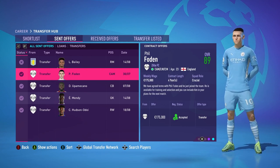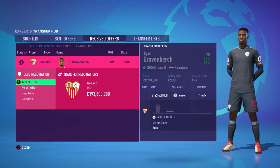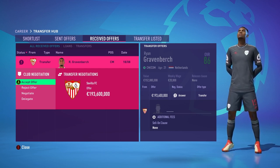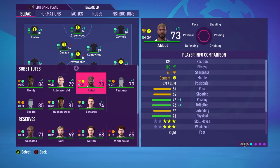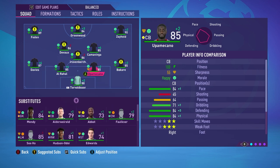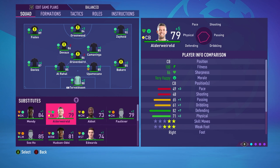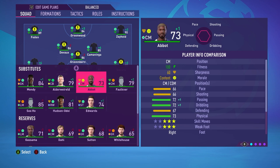So to summarize, our summer transfer window signings are: Hutchinson-Doi, Edward Mendy, Dio Upamecano, and Phil Foden. I think we're set for the season. There's also been a 193 million pound offer for Gravenberg — I have no idea why he's that expensive, but I'm definitely not selling him. Hutchinson-Doi came in as an 81 rated player, which is what I was hoping for. The bench is looking fairly decent now, though Alderweireld and Edwards are still concerns.